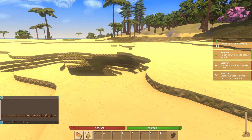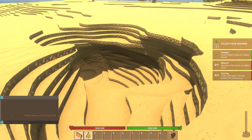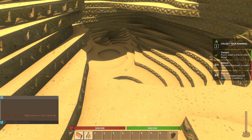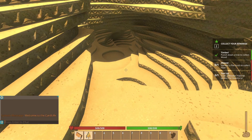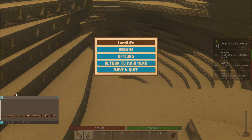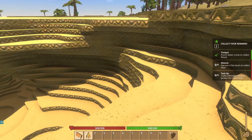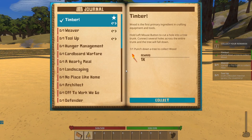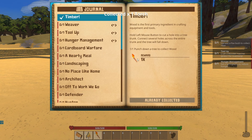I hear something. Oh, there's a cave. Just entered the chat — how do I close this? I don't want to chat. There we go. Collect your rewards. Timber! All right, now we've got a torch.